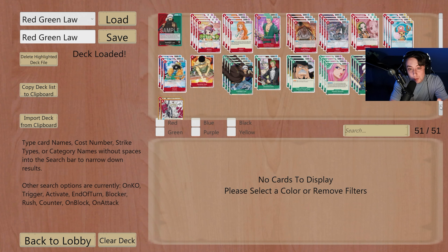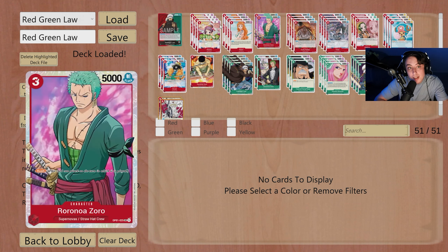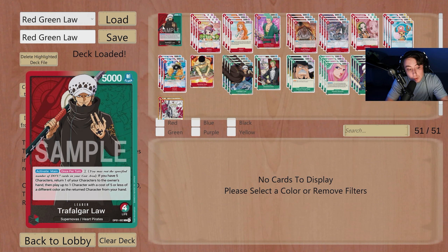Welcome back to the TCG Empire YouTube channel. Today we have Meta Monday, and we're going to be taking a look at Red-Green Law with the Trafalgar Law leader. This leader is pretty insane — once during your turn, if you have five characters on board, for two Dawn you can return a character and play a five-drop or less of the opposite color from your hand down to the board.